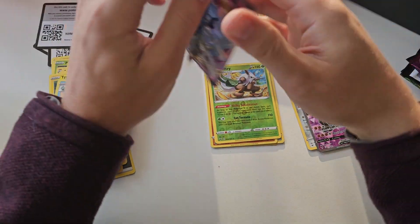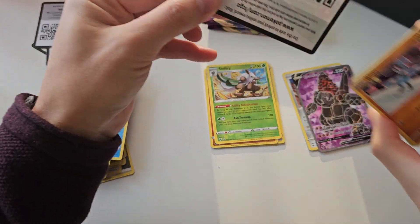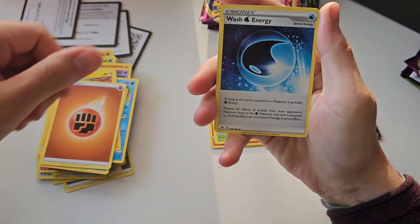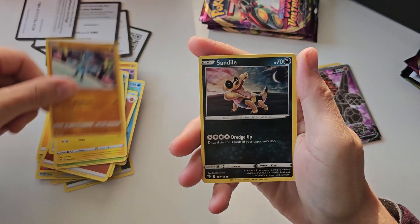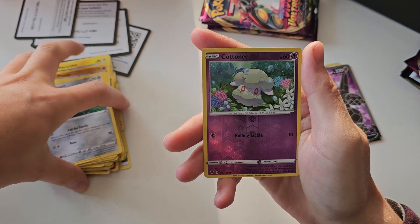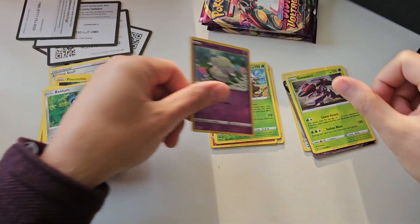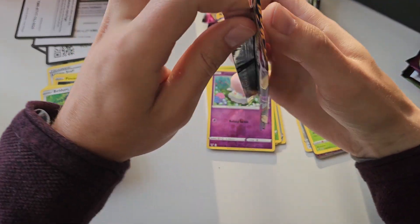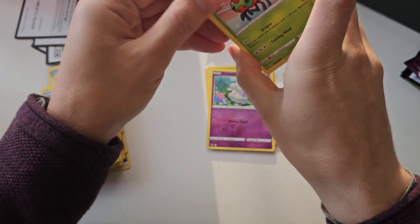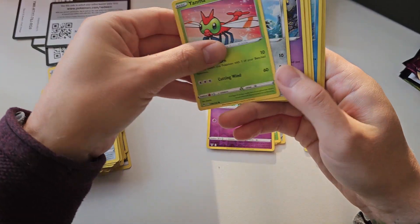Fourth and fifth pack — let's see. No cold cut spoilers on this one, and four from the back. Energy, Nessleaf, Pincushion, Reel, Sandile, Weedle, Buildum, Cutting Knee, Reverse, and Genesect holo in the back — just another holo hit. Actually three hits so far, this is quite good. I believe these booster boxes were like 12 hits in the booster box.